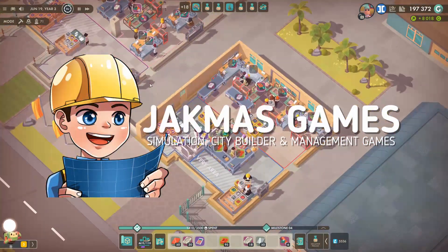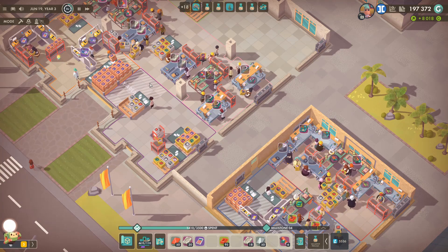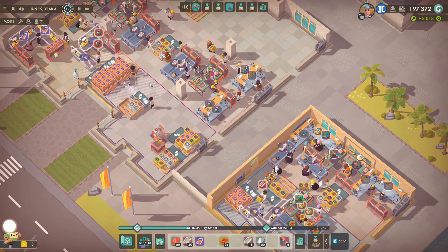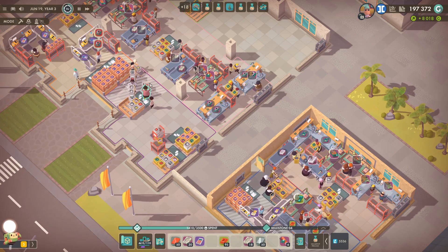How's it going guys? I'm Jack and welcome back to Good Company. Today we are back in Jackmas Industries. This is our free play mode playthrough where we're just trying to basically build a huge corporation pretty much producing every single product you could think of and just making massive profits.